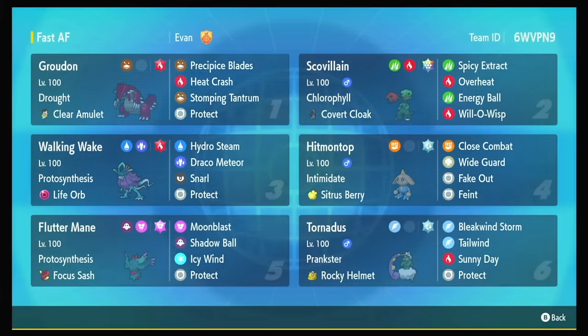Focus Sash Fluttermane is back — this is just 252/252, and it gets a speed boost in the sun. We also have Tornadus for speed control and as our secondary sun-setter in case we fight a Kyogre or something that wants to set rain — Pelipper is picking up apparently. And then we have Hitmontop, which is a really cool mon because of all the tools it gets. This one has Close Combat, Wide Guard, Fake Out, and Feint. I'm super excited to play this — these are going to be real Regulation G teams. Let's go.